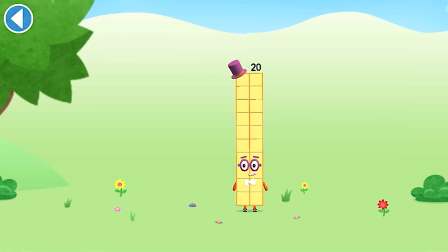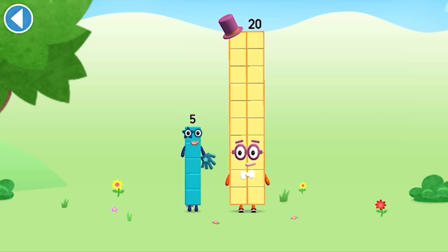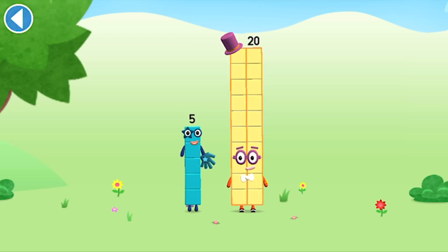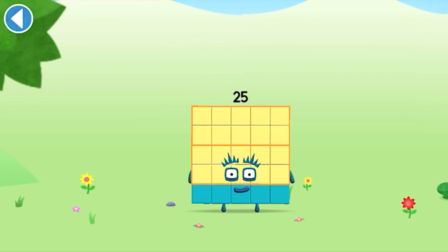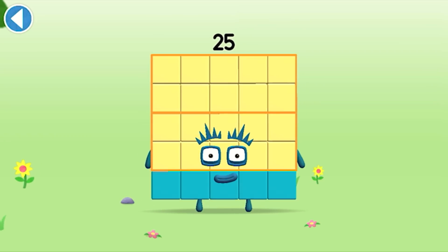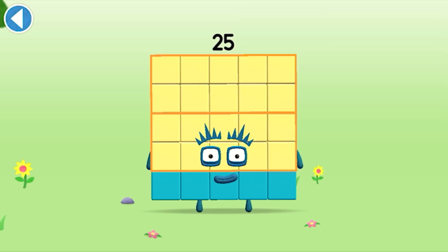You're about to meet number block 25. Can you add five to 20 and make number block 25? Drag number block five onto number block 20. Well done! This is number block 25. This number block is made up of 25 blocks — five lots of five.